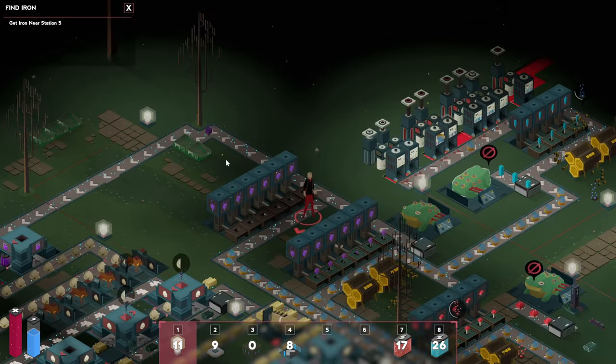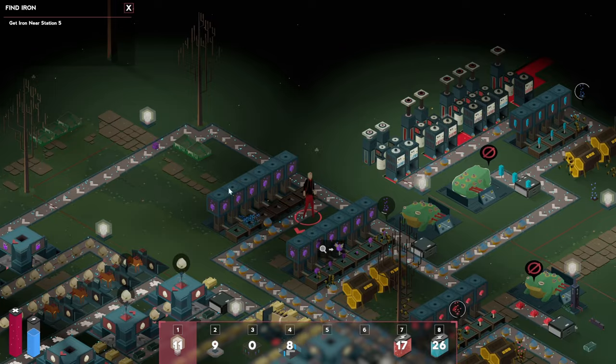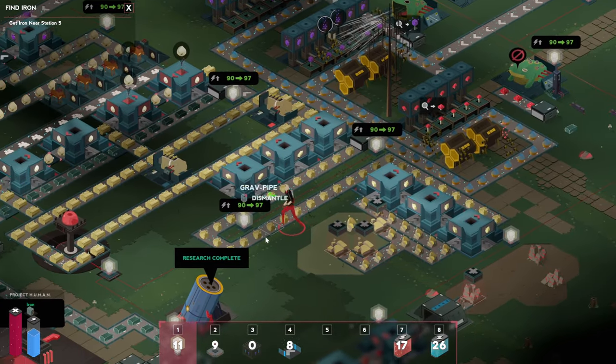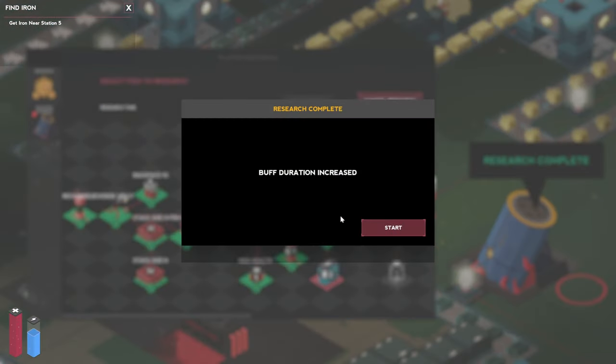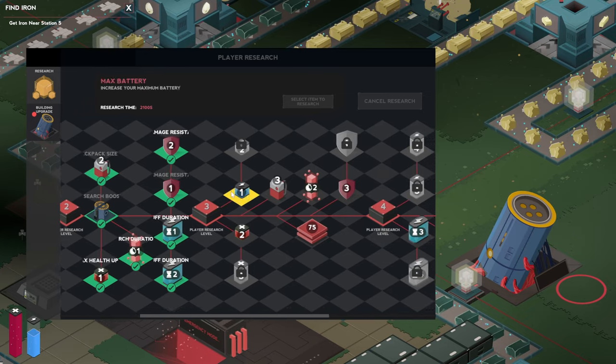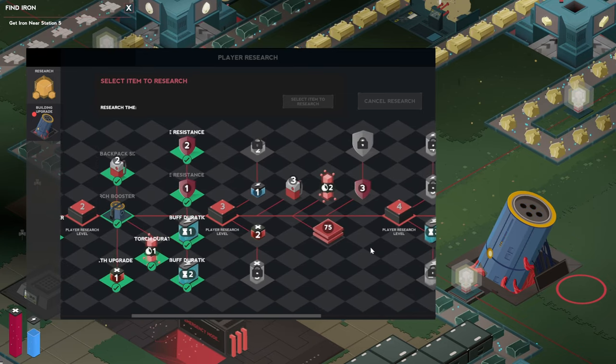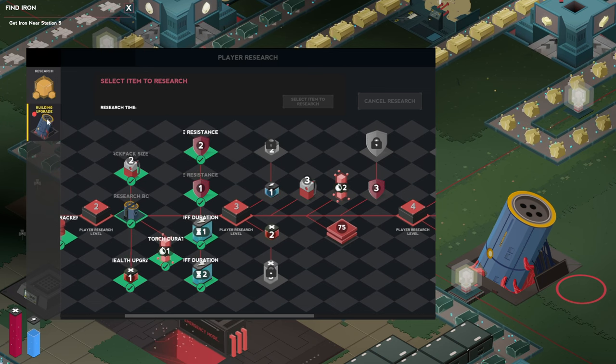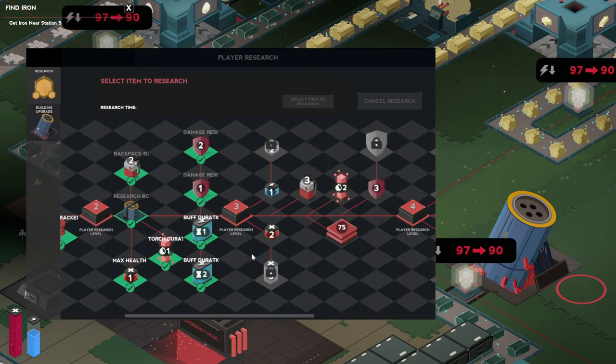Another frog is needed as well. Do we have any in our bag? No, we do not. Let's go and grab one quickly from here. The research is complete as well, so what can we do next? There are quite a few options here — everything is nice to have. Health will be good, fire stacks.